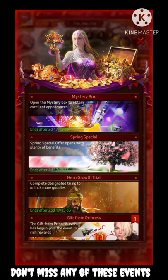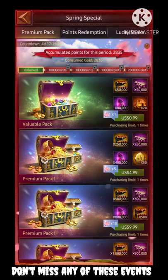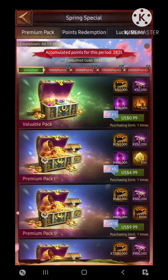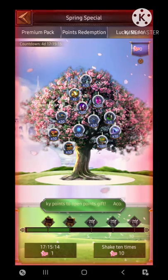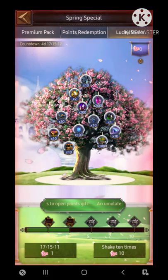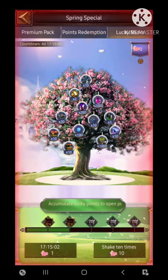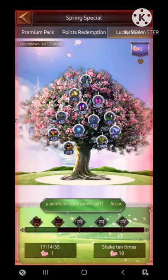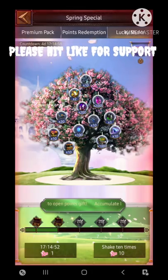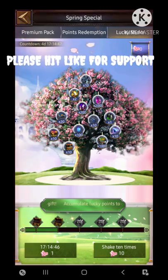Now let's move to the last event, which is going to give you a permanent march. The Spring Special is back again. You are able to claim one free reward from the first section, and you can also access the lucky stake section. This event lasts for seven days. All you need to do is open the free daily chance you get. At maximum, if you don't spend, you are able to get seven of these chances.